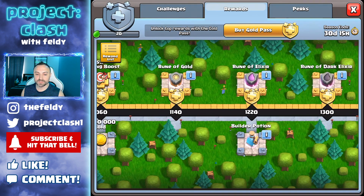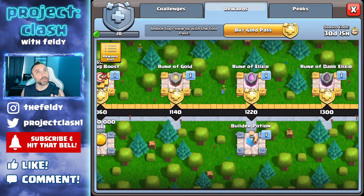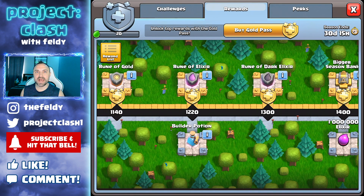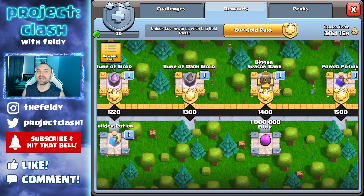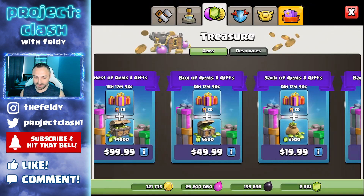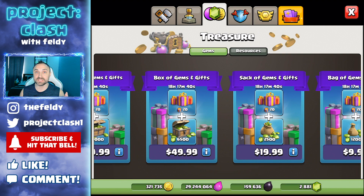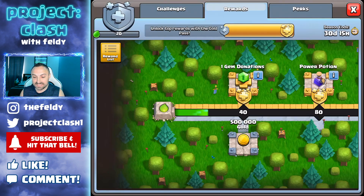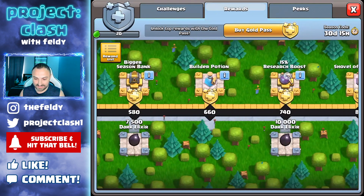You get a 15% Training Boost, a Rune of Gold, a Rune of Elixir, and a Rune of Dark Elixir back to back to back. If you don't think that $5 is worth it alone — the Rune of Dark Elixir is 3,000 gems. 3,000 gems in the shop will cost you over $20, so right there the value is insane.